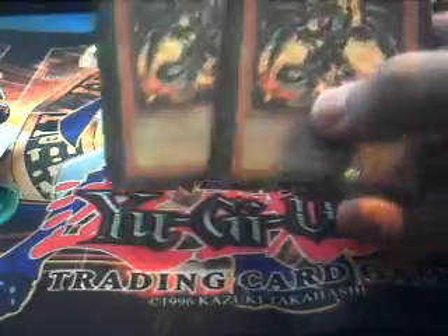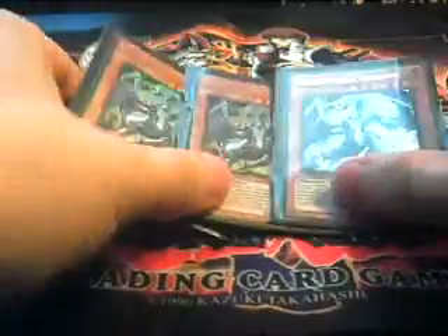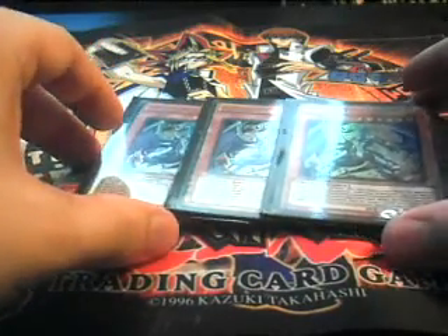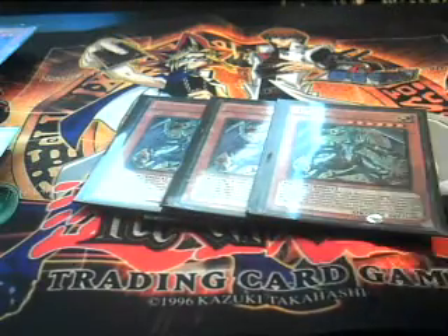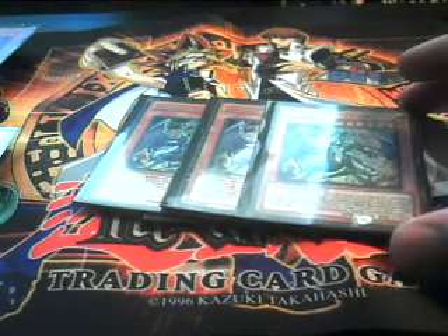First off, we have two Red-Eyes Darkness Metal Dragons. That's your Summoner — helps you Special Summon your Dragons. Then we have three Light Pulsars. These are your MVP. When sent to the Graveyard, you can Special Summon your Red-Eyes Darkness Metal Dragon from the Graveyard. Really good card, and it's pretty easy to get on the field.